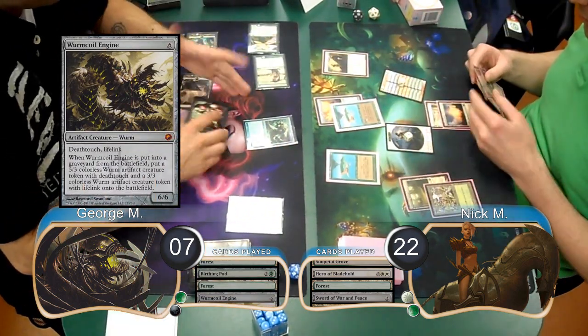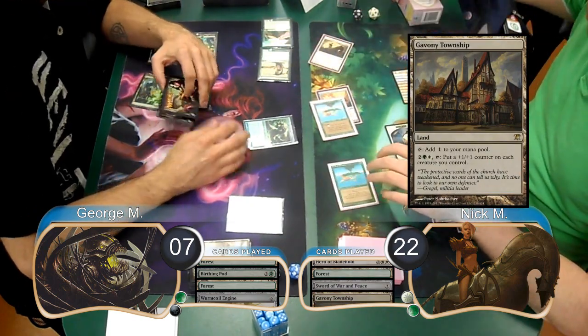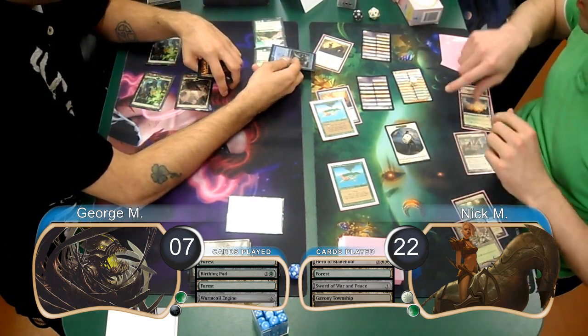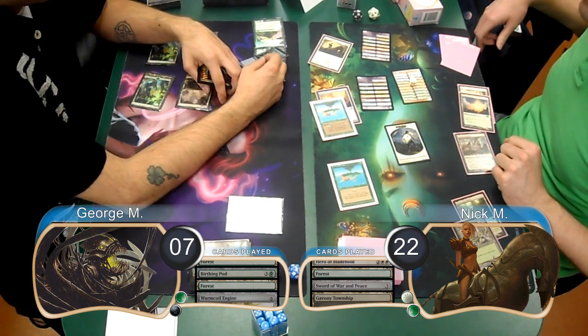It wasn't enough to keep him alive, though, because Nick played a Gavony Township on his next turn and then attacked with his team. After getting the two tokens with his Hero, he pumped his team with his Township. This forced in enough damage that blocking the Hero with the Wurm Coil wasn't enough to keep George alive, giving Nick the win and taking them to Game 2.